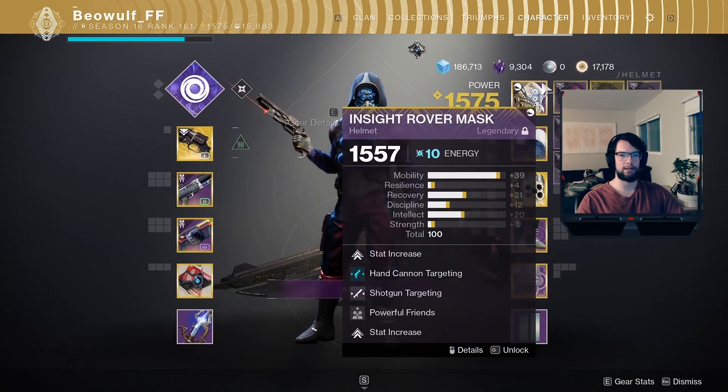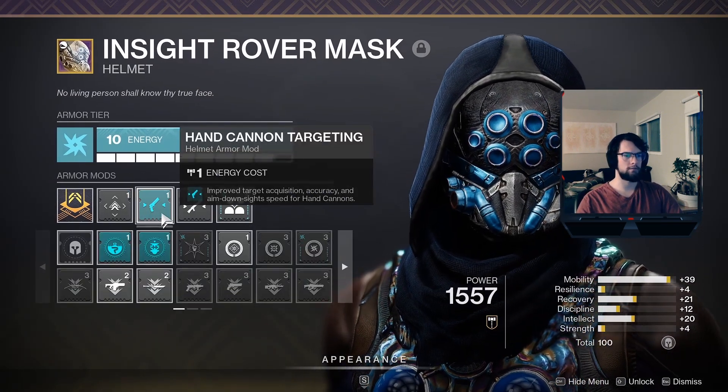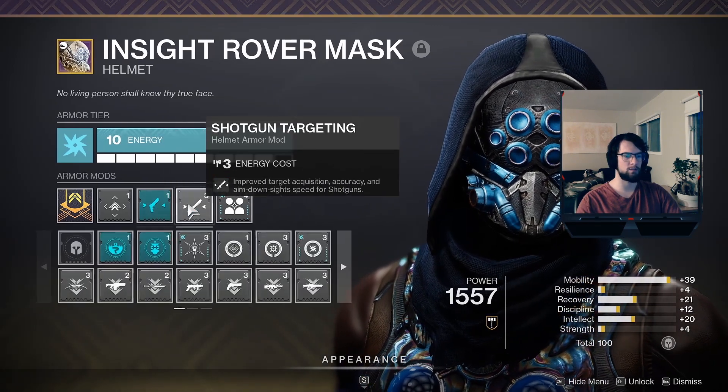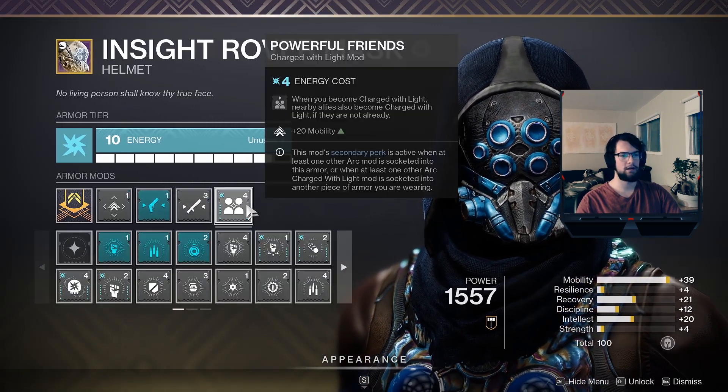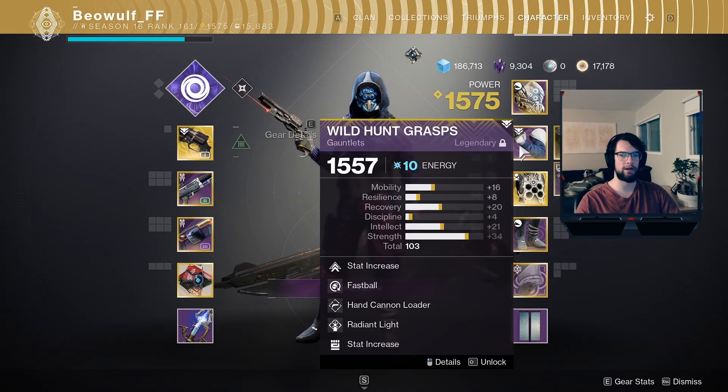I'll give a quick breakdown of the armor and mods. On my helmet, I'm rocking Hand Cannon Targeting and Shotgun Targeting just to get better ADS speed and target acquisition. I also have Powerful Friends on for the plus 20 mobility — super nice to have the dodges back.